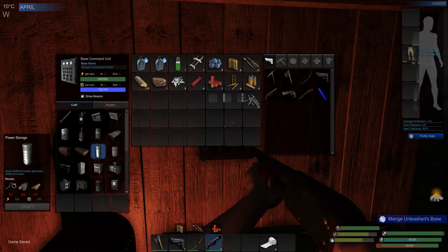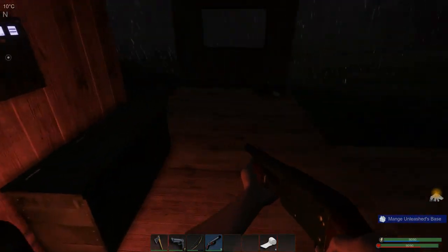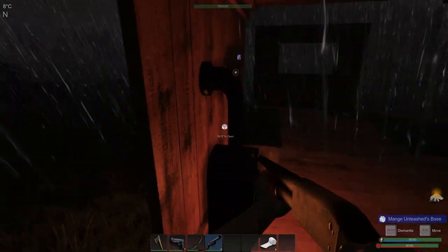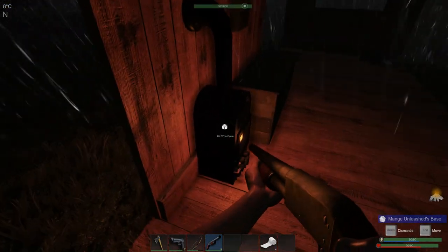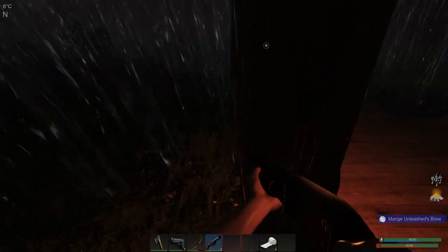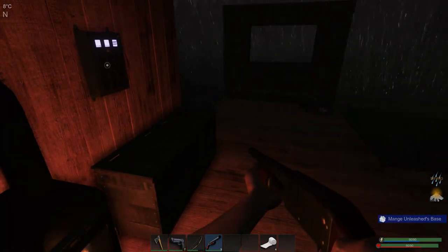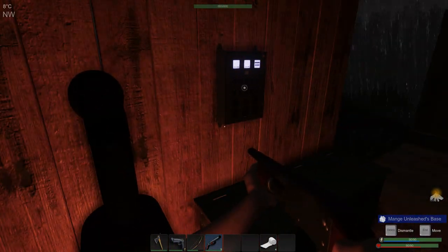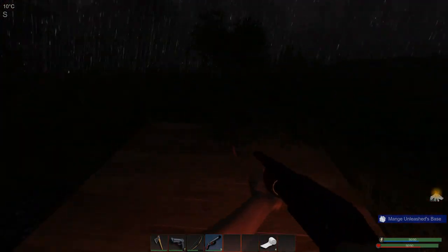Power Storage I can make right now. I need seven scrap, six electrical components, and seven wood planks. You also have to find a place to set these things. I'd actually rather build more of my base first before I build them because I like to hide them. What I'll probably do is build another platform behind that wall where the BCU is, set my mass and power storage units back there, then eventually close it all off so you never even see them.